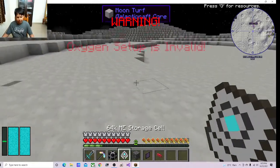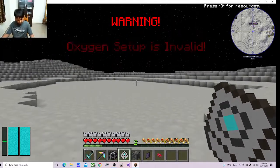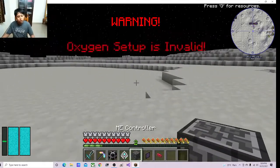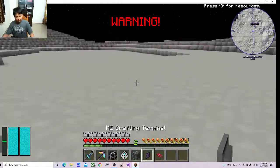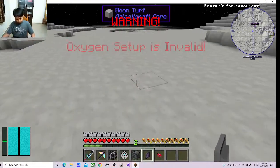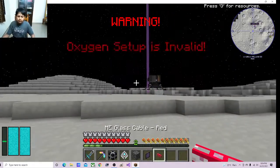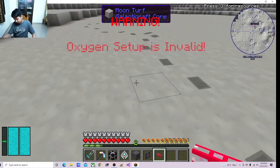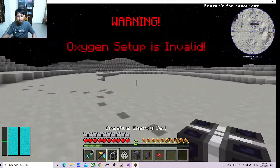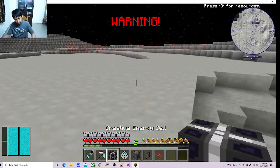The materials required to build a ME system are: a storage cell — there are options for this; a controller block — there are no options available; a ME crafting terminal — there are options available; a ME glass cable red — there are options available; and a power creative energy cell — there are options available.